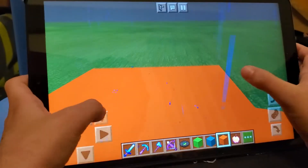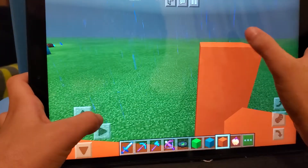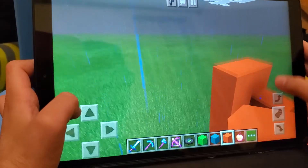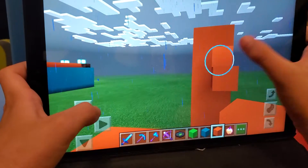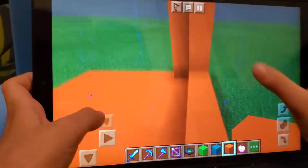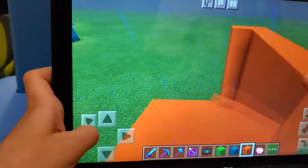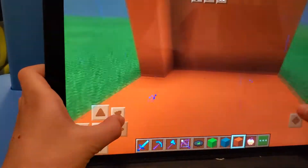So the walls have to be like about 6 blocks high, or you can do more. So I'm just going to finish the walls like this. And after finishing the walls you're supposed to make the ceiling. So the ceiling you're just supposed to make a regular ceiling like the one you'd make for your house.